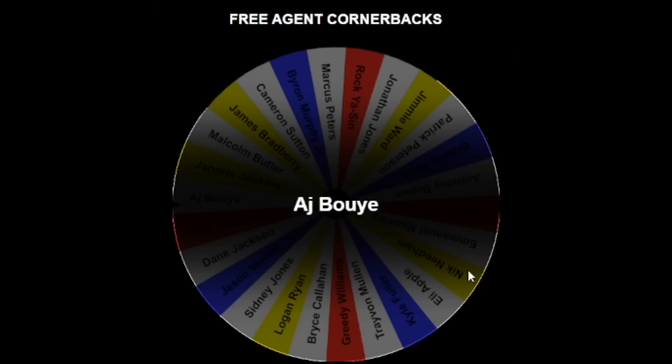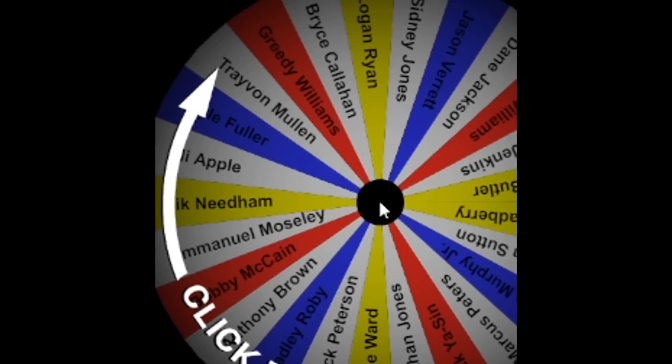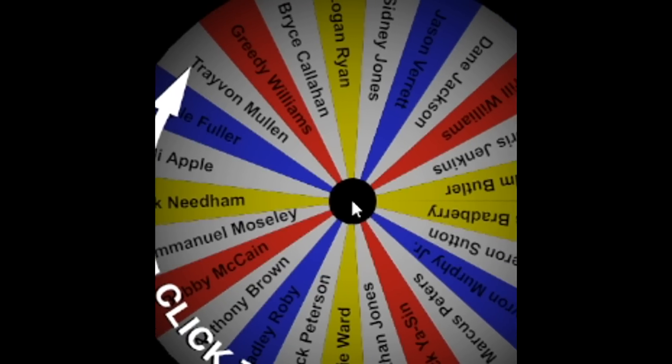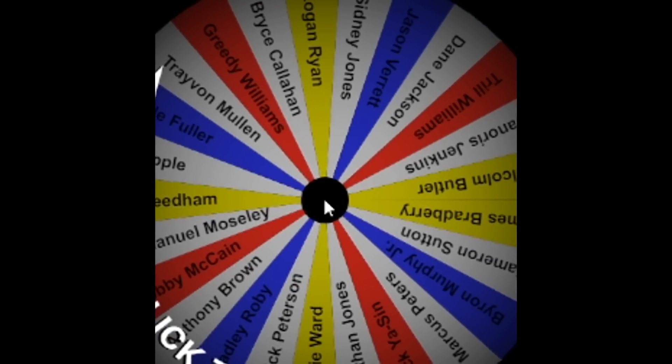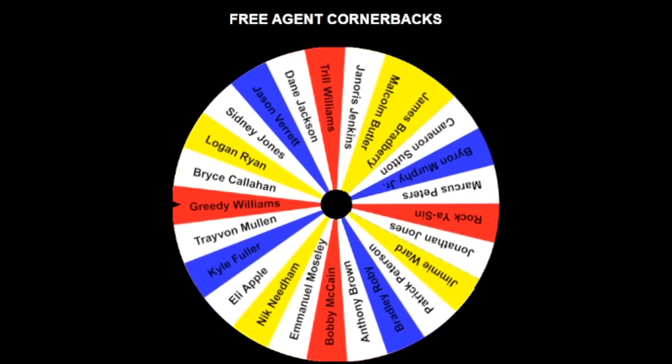AJ Boye is CB number two. Just take a second and look at the cornerback wheel — we have some great options: Bradbury, Byron Murphy, Janoris 'Jackrabbit' Jenkins, Greedy Williams. Some of these guys haven't been in the league for a little bit, but I included them because their names are great.